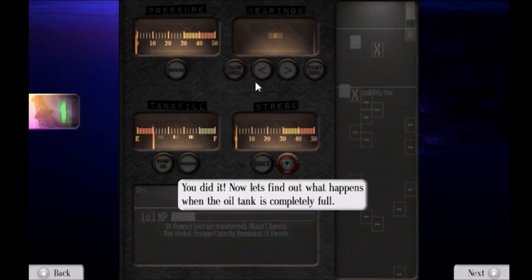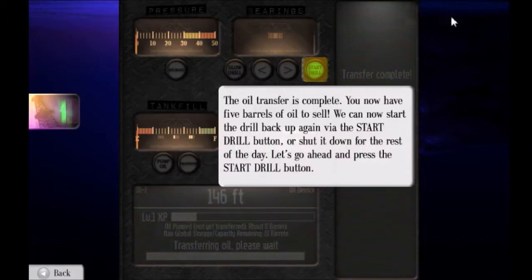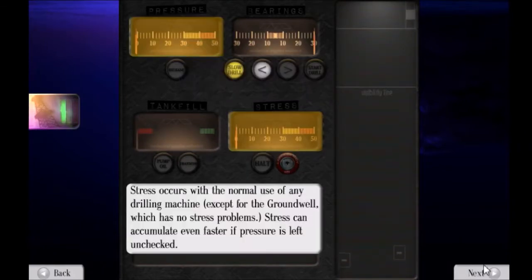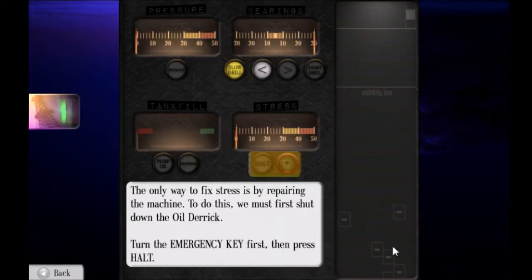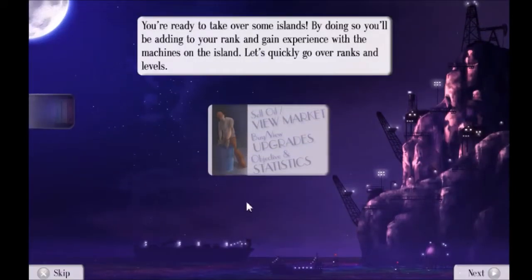The only problem is with the oil derrick, it's very, very slow to get around — it takes a long time to switch your bearings, which is a little bit irritating. Let's pump that oil. So when the oil thing is completely full, we've got to transfer it. Some equipment doesn't stop the drill when transferring, but for the oil derrick it does. So if you have a ground well, that can transfer oil while still drilling. The oil derrick is the one that has to have the most babysitting. The ground well you can kind of just leave on its own and it'll be fine.